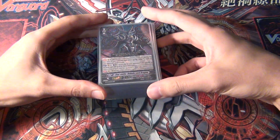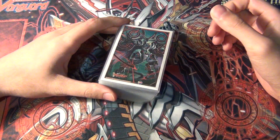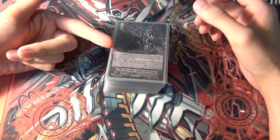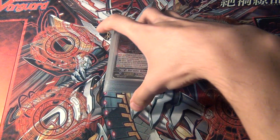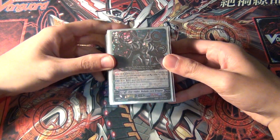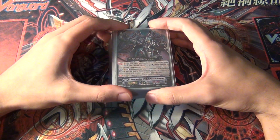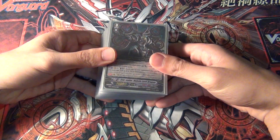Hey YouTube, in this video I'm going to be doing a deck profile from my Starvator Nebula Lord Card Fight Vanguard deck. This deck features cards from three different sources: the Trial Deck number one, the Binding Force of Black Rings, and a couple of cards from Catastrophic Outbreak. So I kind of updated him. Chaos Breaker is a really popular one right now, but I still think Nebula Lord is a good card.